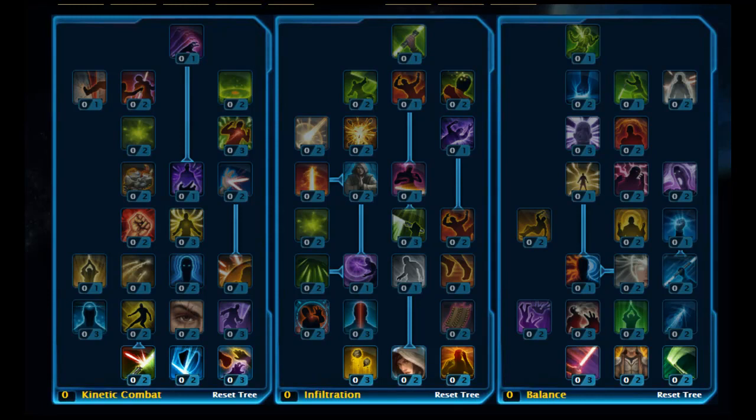Hi guys, continuing with the SWTOR builds. This one is for the Jedi Consular, but this time we're going to do the Advanced Class Shadow. It's a leveling build, primarily using the Balance Tree. I'll run through the points and then tell you some rotations that you can use.